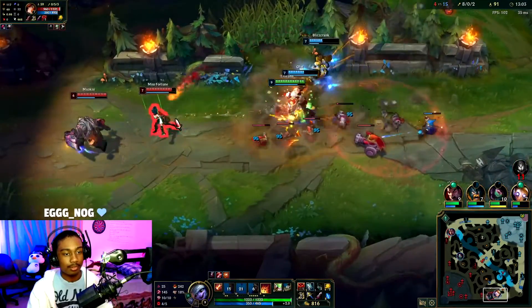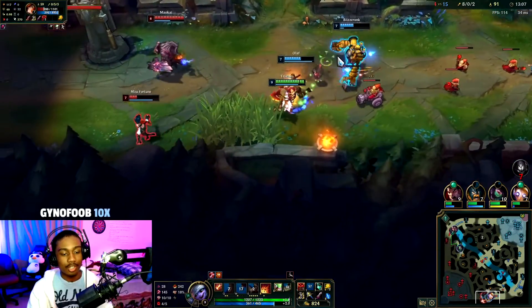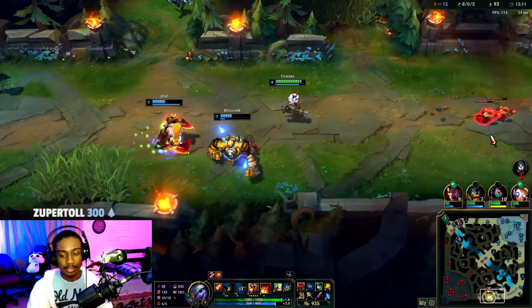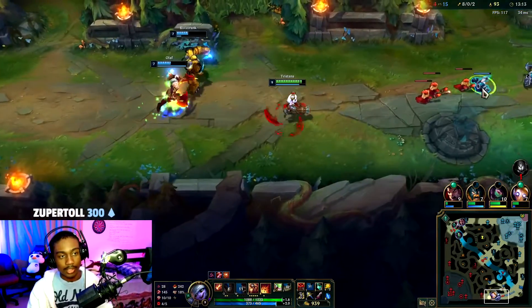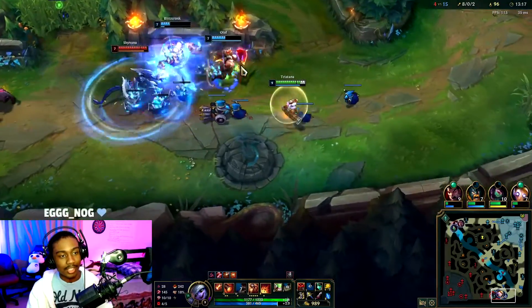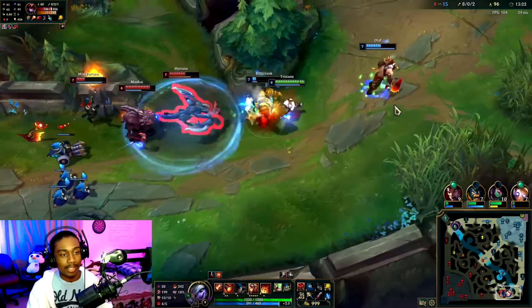Now we can run him down. Galeforce in — we needed to slow. We got the slow off then. Okay, Shyvana is definitely ulting in — don't want to get hit in that E zone. Now we can play to kite back.